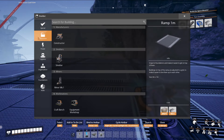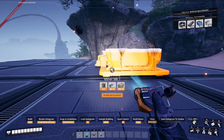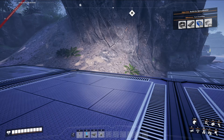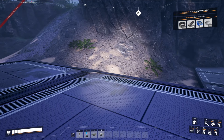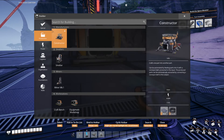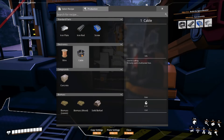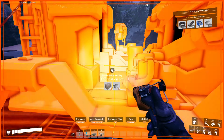We should have enough to get this going. That should be straight. We should be able to slap down three smelters. And then we're going to want to have two constructors. What do we need right now? We need wire and cable. So yeah, we need just two of these for now.